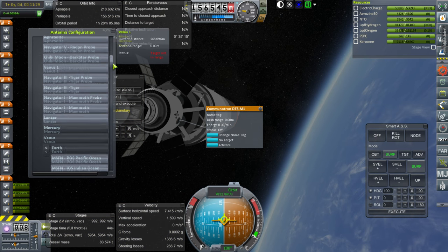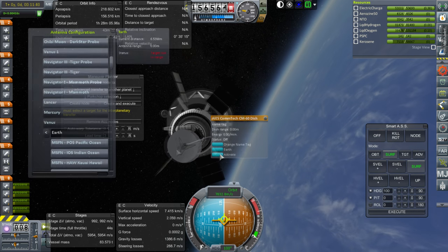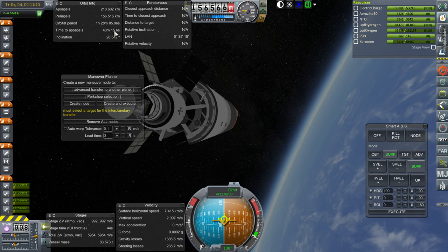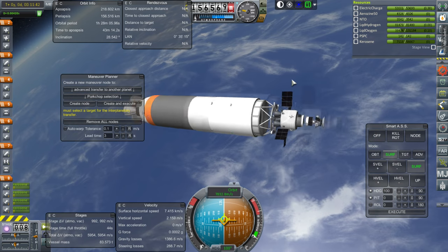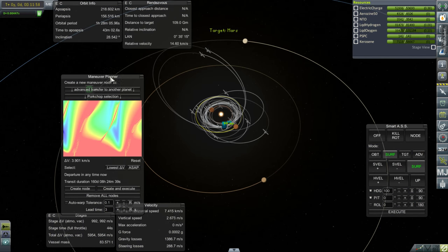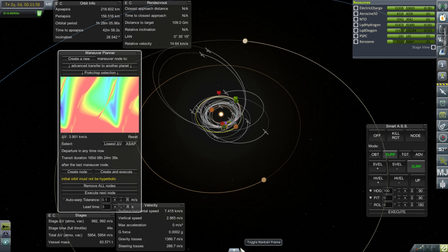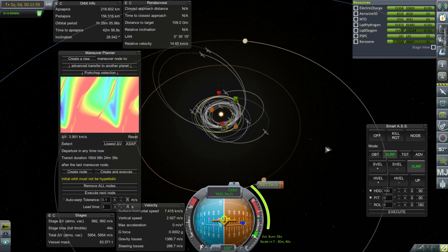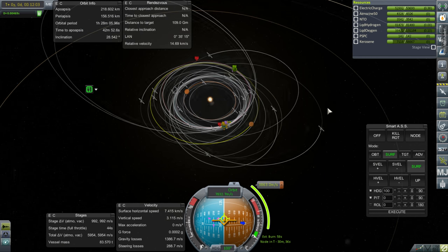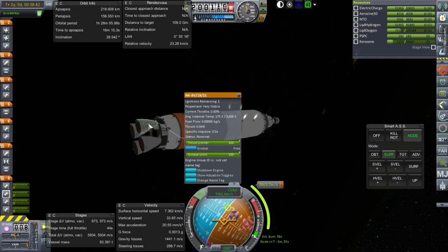I really need to put a definite geosynchronous orbit satellite up there. I think I've got a satellite up there but I haven't named it properly and I don't think it's as powerful as it ought to be. We want ASAP. Create node. 3,863 — we definitely have that. The fuel seems settled on these, so let's just go.